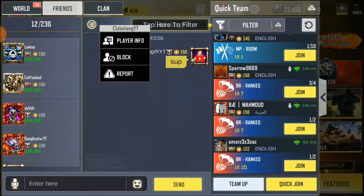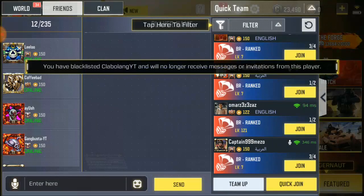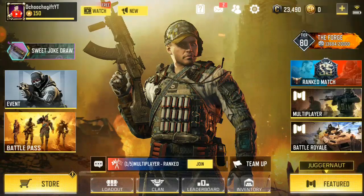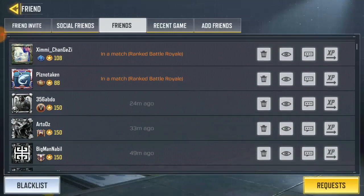You see this icon - click over here. Click it, then you're gonna see player info, block, and report. I'm not showing how to report, I'm showing how to block. So when I click on block, you have the option to confirm, and boom - you've blocked them.